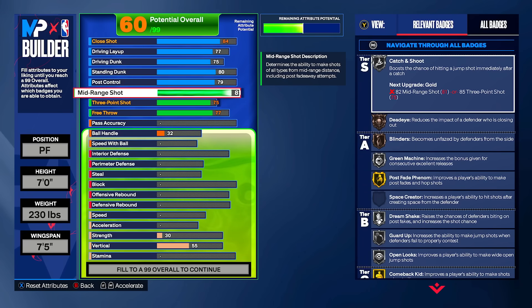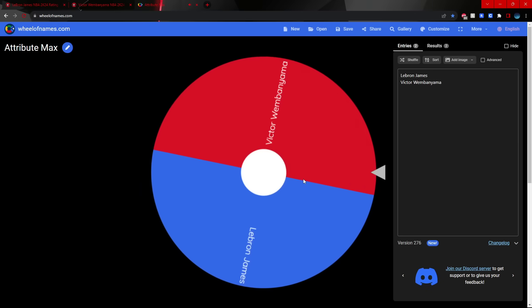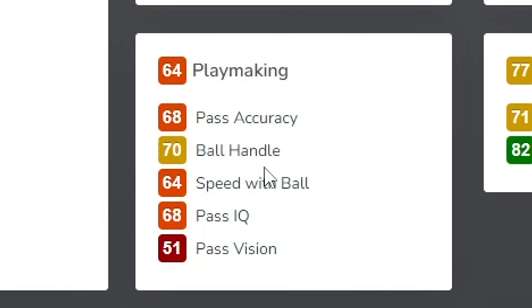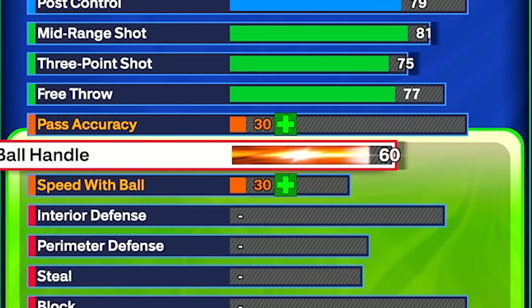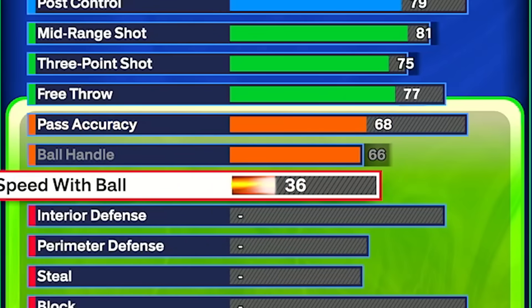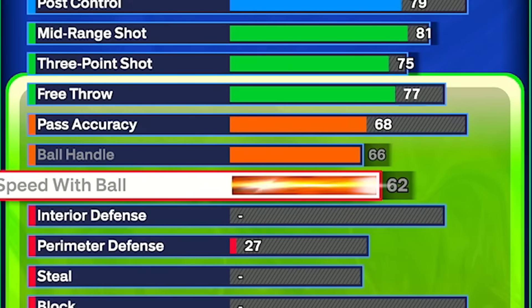Now we're spinning for playmaking. We're going to use Victor's playmaking stats, and I don't know how to feel about this because he has a 64 playmaking stat overall. He has a 68 pass accuracy, 70 ball handling — which is kind of high for a seven-foot build — and 64 speed with ball. I don't think we can get a 70 ball handling on a seven-foot build, so we're going to max it out to 66. Pass accuracy is 68, which is really bad, and speed with ball we'll keep at 62.